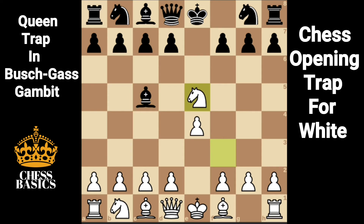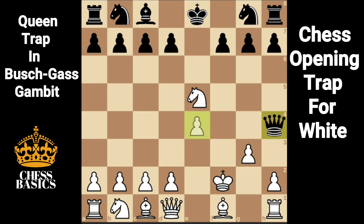Black makes a sacrifice here — Bishop takes f2 with check, king takes bishop, queen h4 check, king g3, queen takes e4.